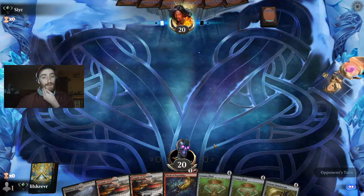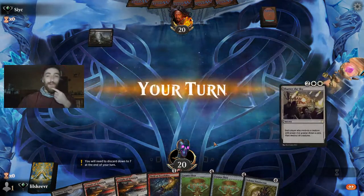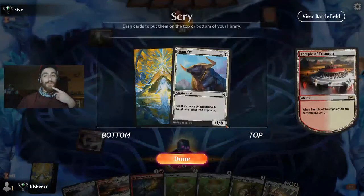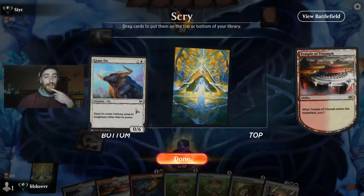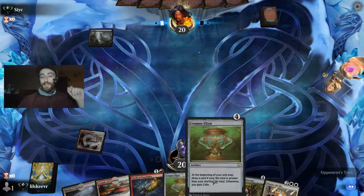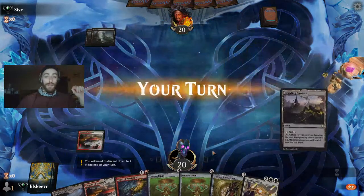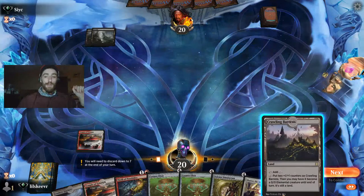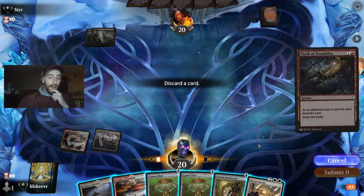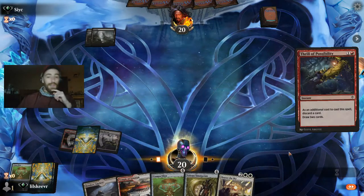We don't really need so much access to red and we don't need the Ox since we have no vehicles. We do have alternate win-cons: two Cosmos Elixirs that can draw us an insane amount of cards. Let's get rid of one of the Cosmos — we don't need to have two right now. This also shows off how amazing Thrill of Possibility is when you have high amounts of copies of cards.